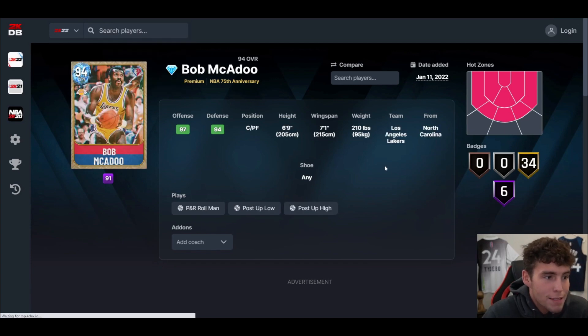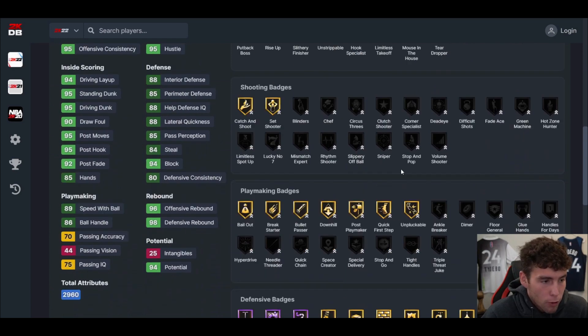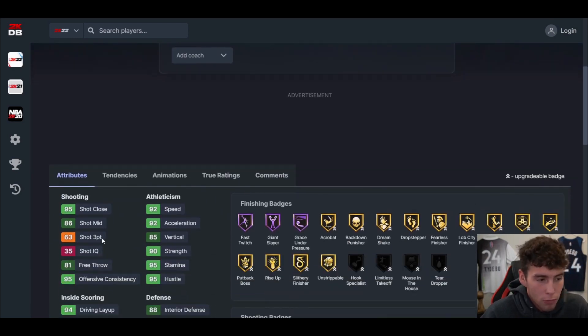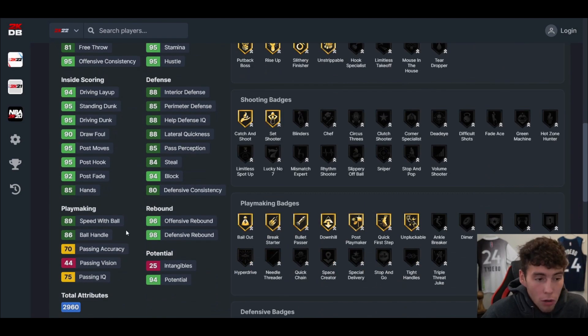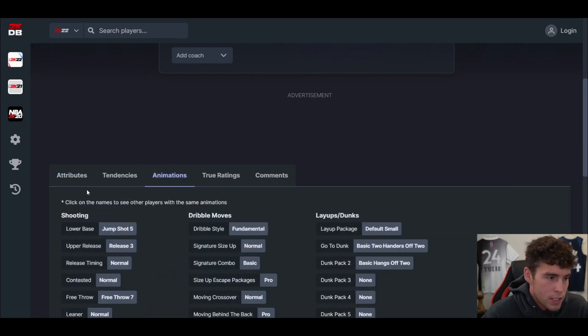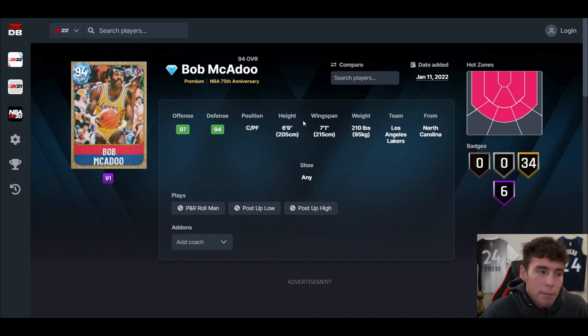Bob McAdoo — another A tier center, but not a card I'd recommend at the center position. I'd recommend him at power forward. He's pretty similar to Bill Russell — only difference is McAdoo has a little less of a three-ball but better speed. He has a smoother release with the Fundamental Dribbler style and can handle the ball. The three-ball isn't quite high enough but if we get a McAdoo in March or April, expect him to be a top power forward in 2K.